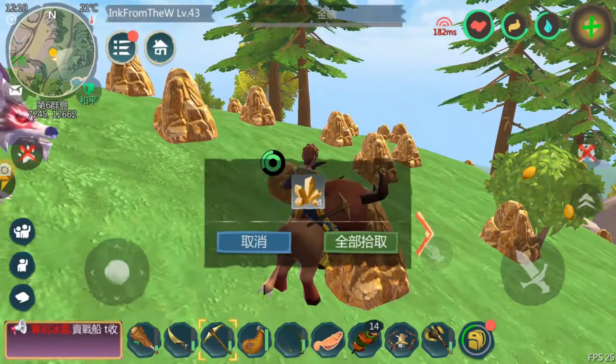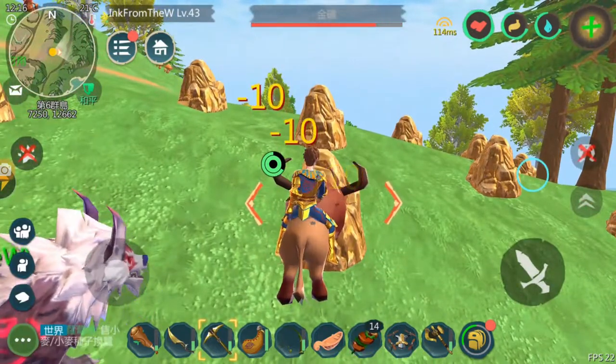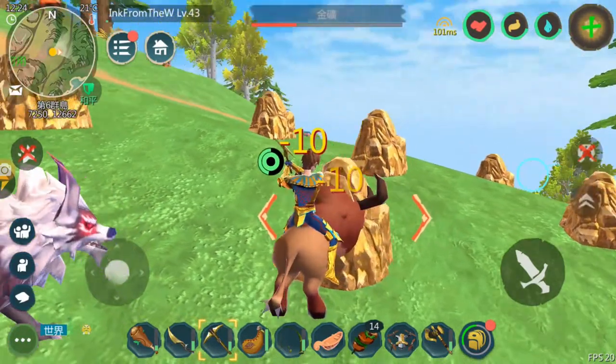So yeah, the fastest way to level up in Utopia Origin is to mine. Also, remember to call out your pet, so that your pet can gain the same amount of experience as your character.